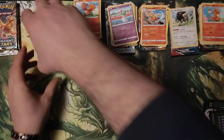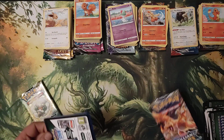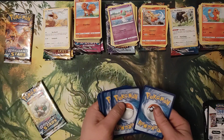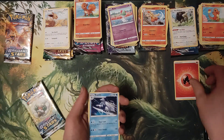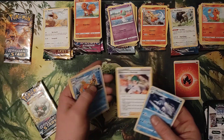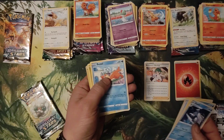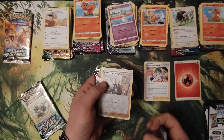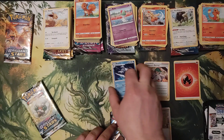That's everything for Evolving Skies. Now on to Brilliant Stars. Flame On, Beedrill, Trainer Roseanne's Backup, Float Stone, Electabuzz, Hawlucha, Booze, Gible, Trapinch, Professor's Research, Reverse Hollow, and Flygon V.